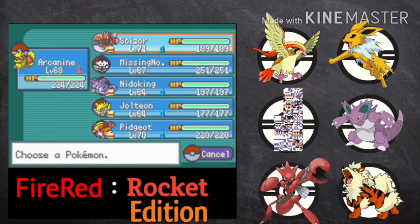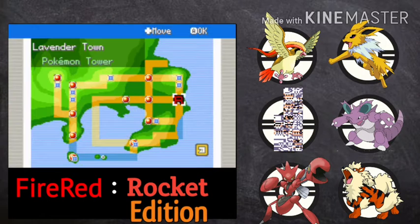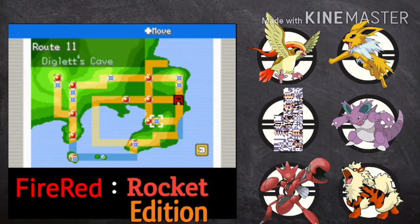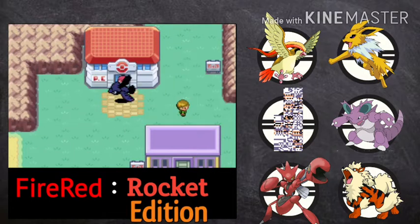So that's it — now we have explored Rock Tunnel. There is only one thing left: let's go to Vermilion City for our next gym battle and third gym badge.